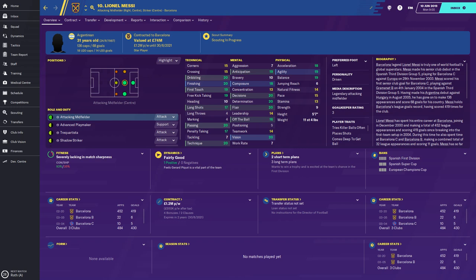Vision, flair, determination and decisions are all 20 — perfect number 10. He's a legendary attacking midfielder as well, so you don't want him as a right winger. Acceleration 18, agility and balance 19. Obviously jumping reach and heading — he's only five foot seven, so he's not going to be renowned for that. Natural fitness 14, pace 15, stamina 13.